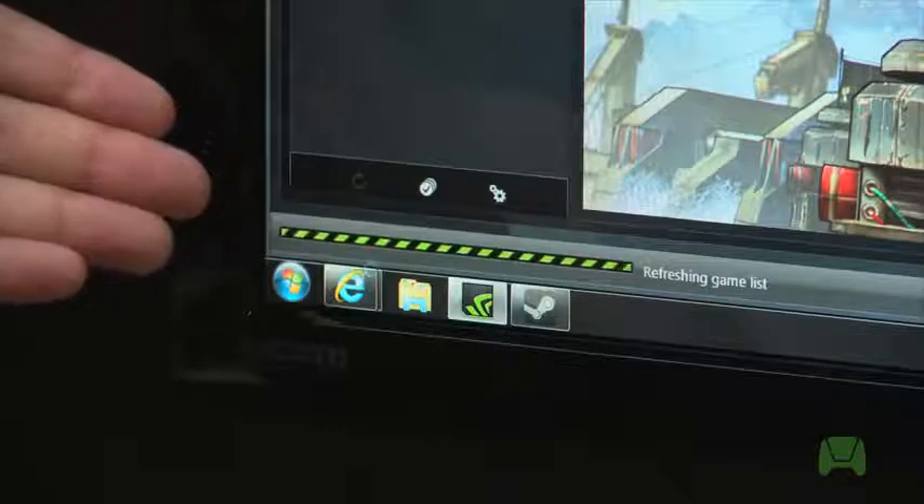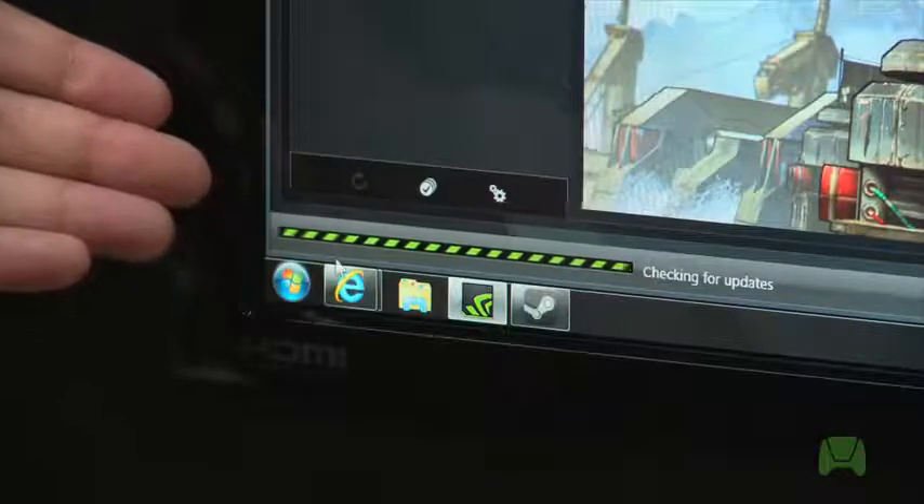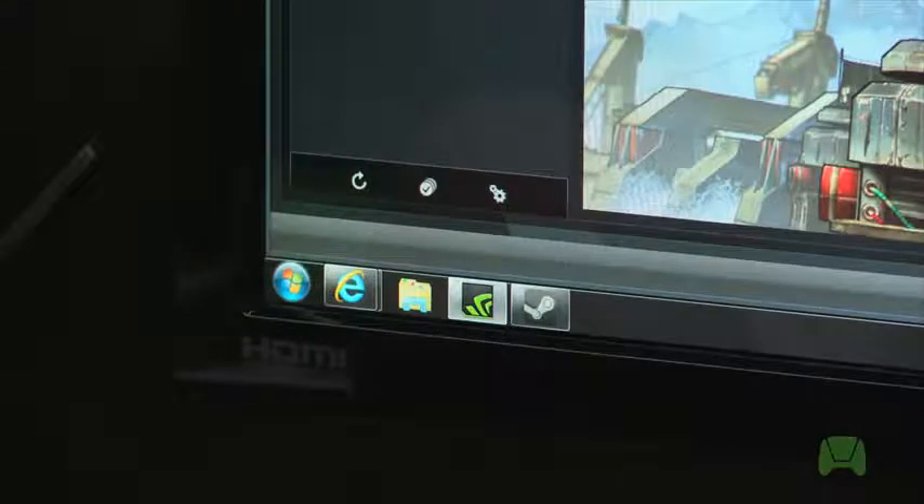Go ahead and click that, and what you'll see is that it's checking for updates to your list of games. We've already scanned this PC for the current list of games ahead of time, so we're ready to move on to the next step of the demo.